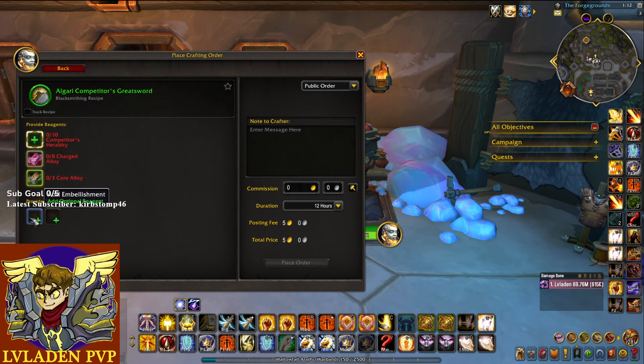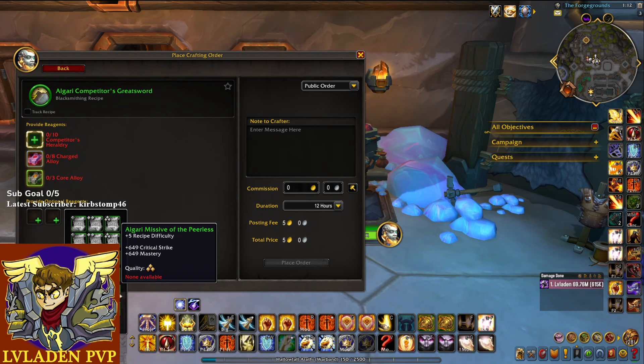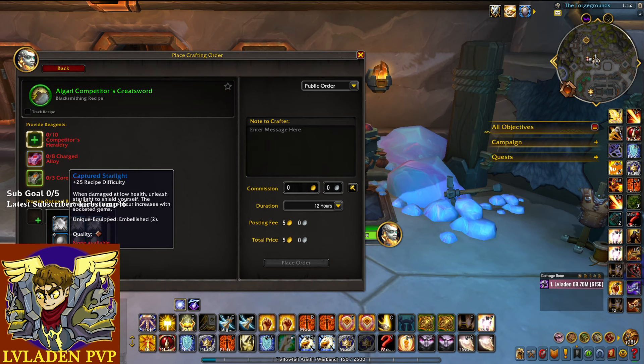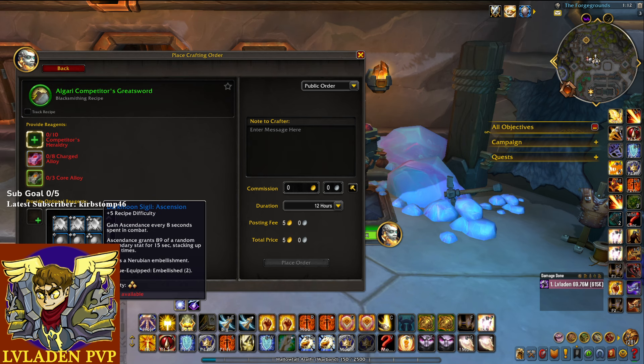There are three materials to use — use the epic ones, use the Forged Gladiator's Heraldries, and put in the rest of the materials which you can get from the Auction House. For Ret Paladin, add the Algari Missive of the Harmonious for versatility and mastery, and then add the Darkmoon Sigil of Ascension embellishment to the weapon as well. My IcyVeins guide on all this should be updated by September 12th after their nightly update.